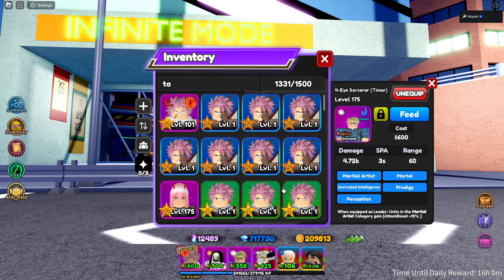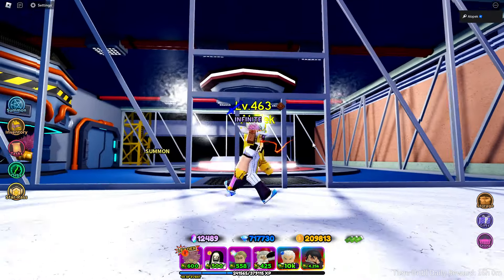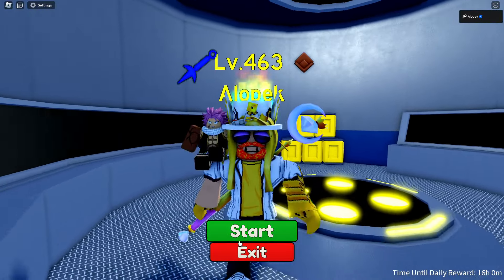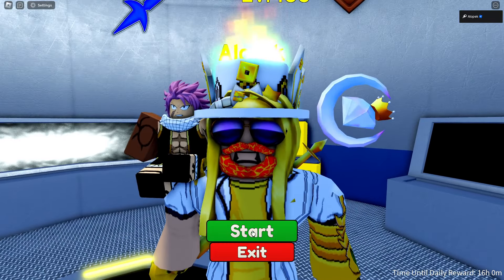Natsu does have a 15% bonus which is pretty useful. None of these guys have Godlike Power so unfortunately none of them really share the same synergy. We'll put Natsu in the leader slot because he has the money bonus there. Let's go over to regular mode and see how far we can get with these units. We don't have time stop, so hopefully that doesn't hinder us too much.